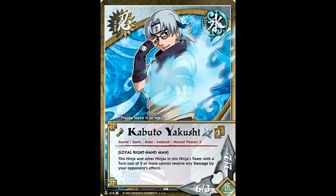Zabuza also benefits from Kabuto's effect. Him and anybody else in his team with an entrance cost of five or more — Kabuto's a bit of a size queen — do not receive damage by your opponent's effects. Let me simplify that: your opponent's Kidomaru and Spiderbow Fierce Rip did not work in Kabuto's team.